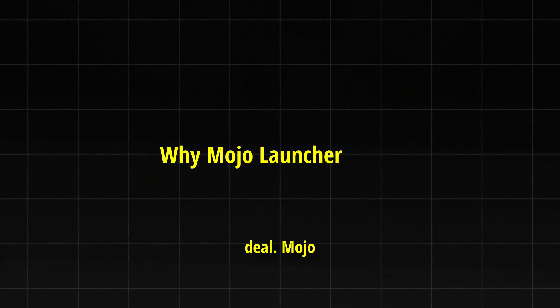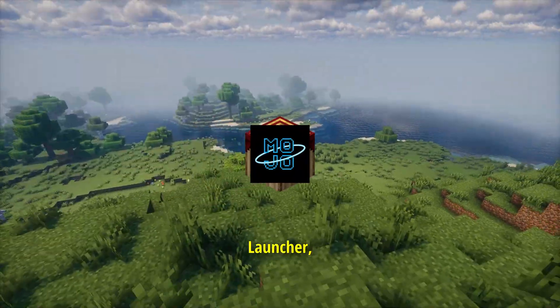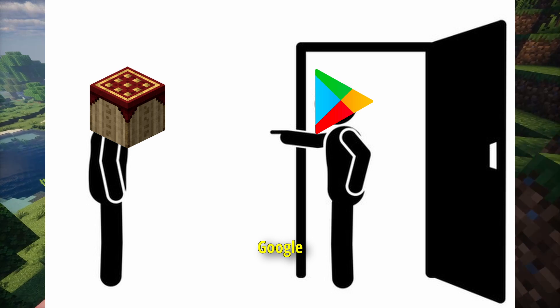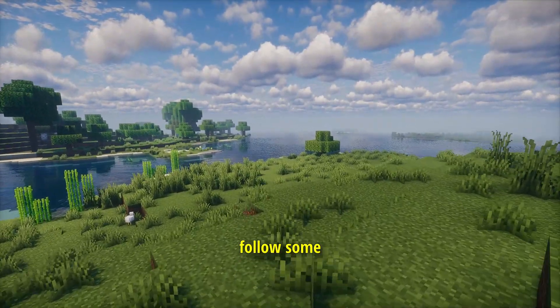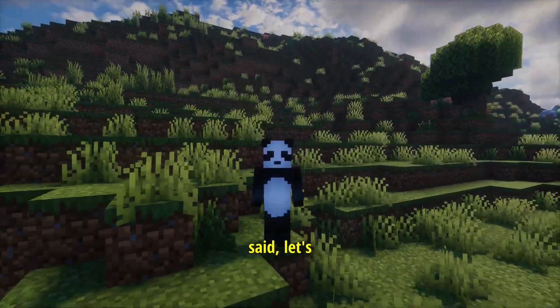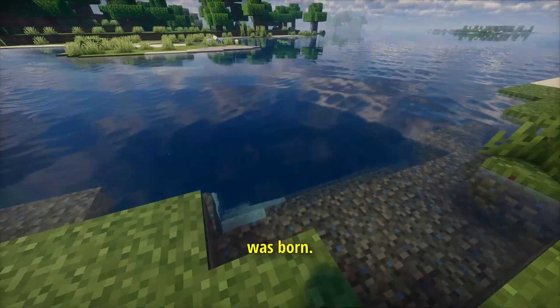So here's the deal. Mojo Launcher is basically the reborn version of Pojav Launcher, made by the same team. Why the name change? Well, Google removed Pojav Launcher from the Play Store, probably because it didn't follow some of their rules. So instead of trying to fight it, the devs said, let's just rebuild it properly and give it a fresh start. That's how Mojo Launcher was born.